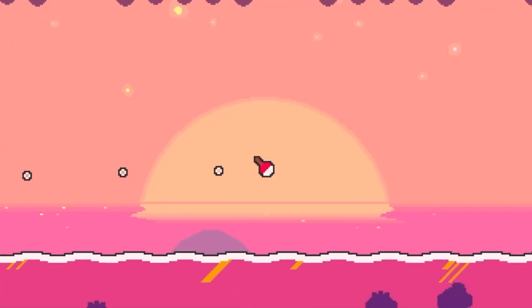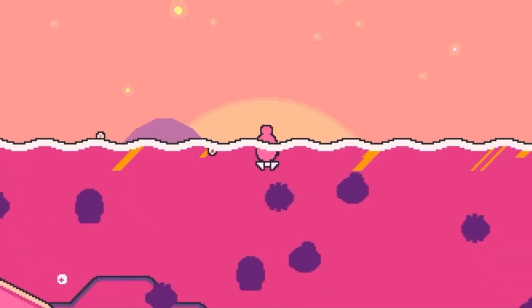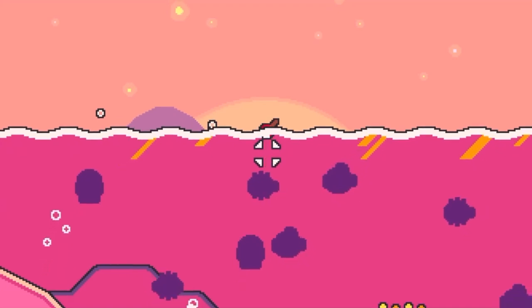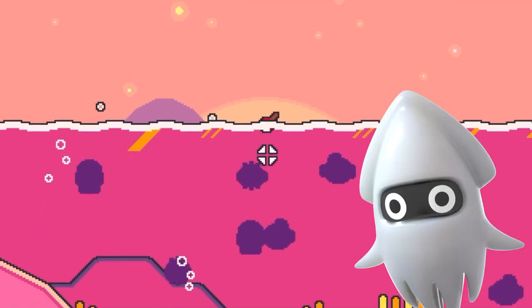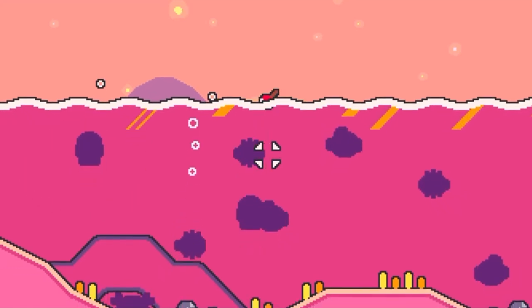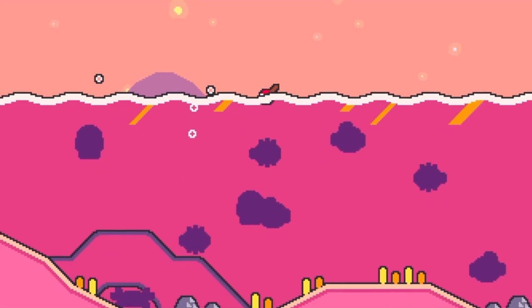Here is a clip of the second fishing spot where we can see some new fish: there's the spike, there's the puffer fish, and there's also a new sort of blooper — like a squid — and that's pretty cool. You can also catch crabs, which is a nice little detail.